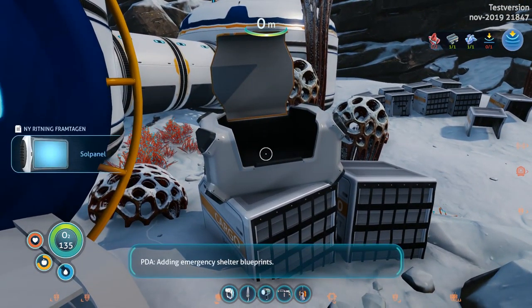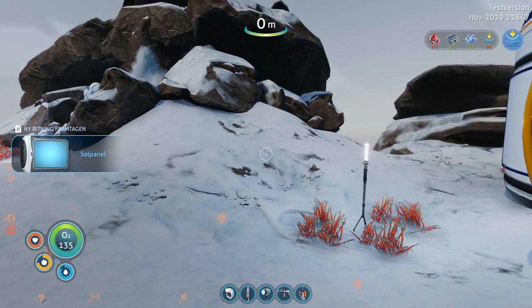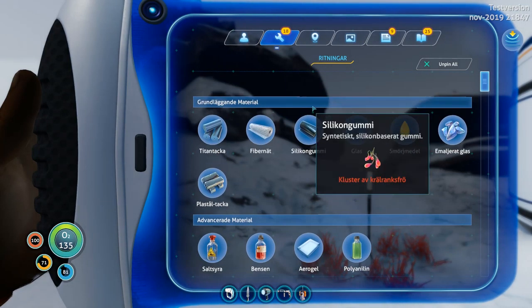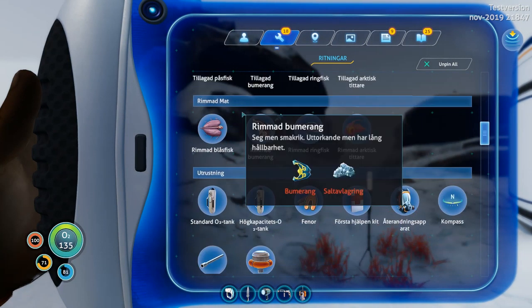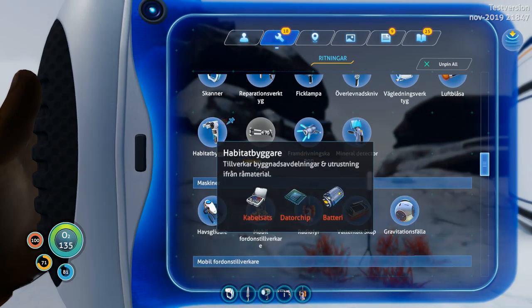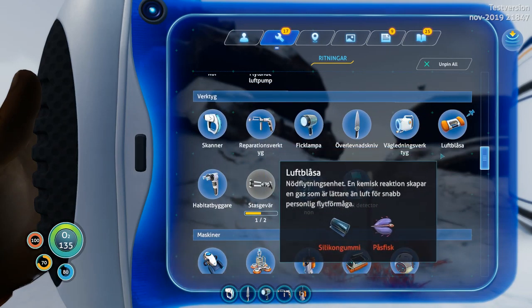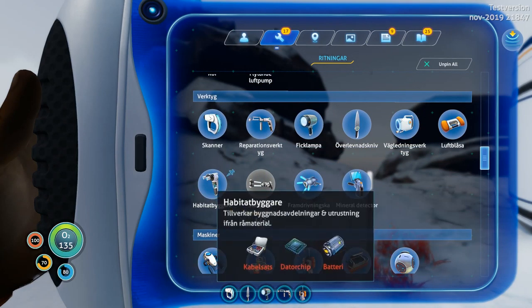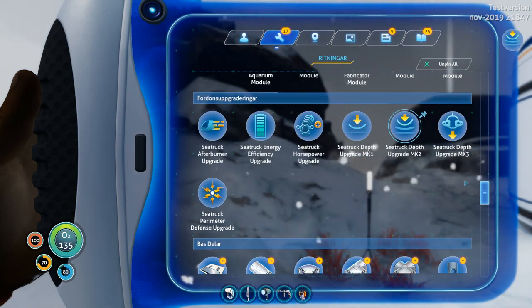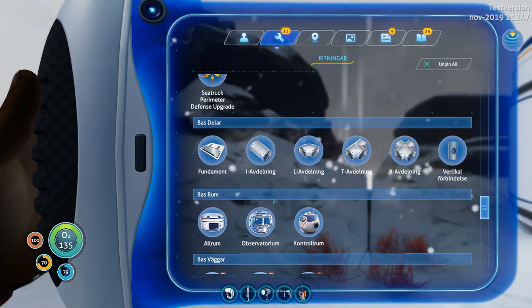What's that? Solar - that was a blueprint. Habitat builder! Yay, finally we got a habitat builder in there. Awesome, now I can stop building base and stuff, you know. And we also got these things here.